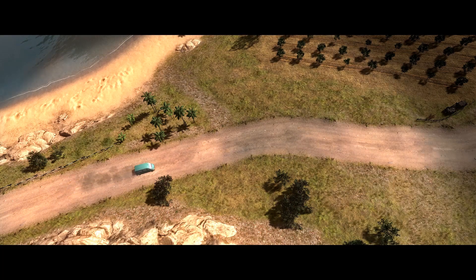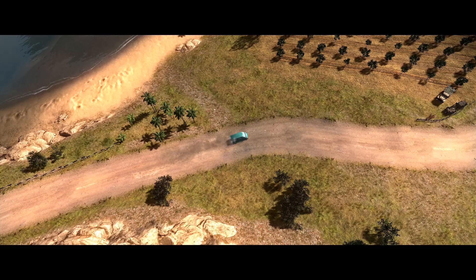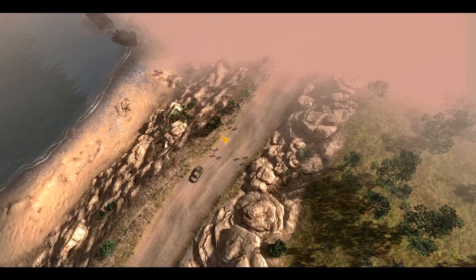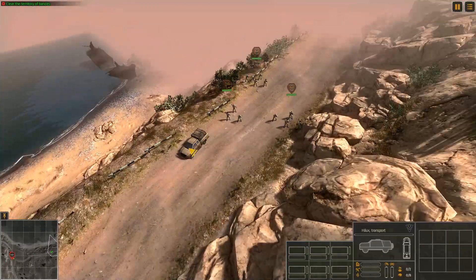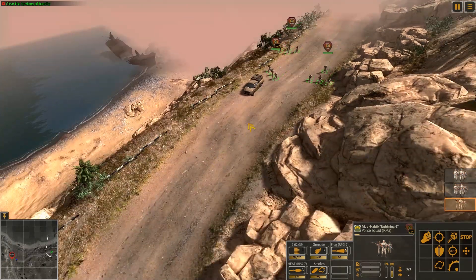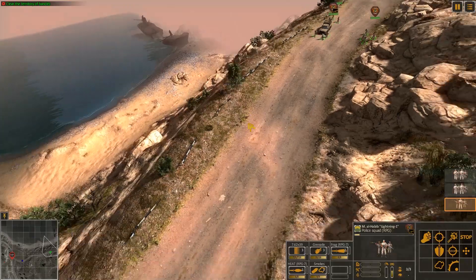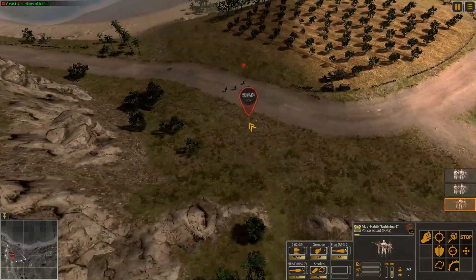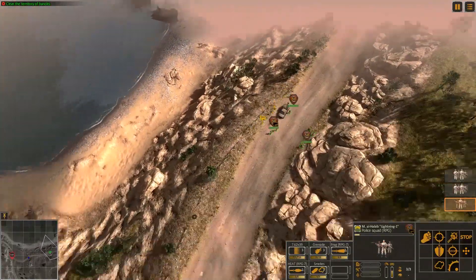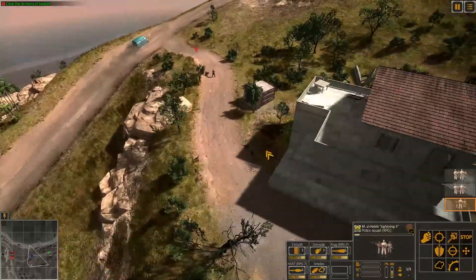Our goal is essentially to control the intersections so the police and government can restore order and push supplies through, so enemy forces don't get control. We actually have a vehicle with us — looks like a small transport. Let's proceed on foot if it doesn't have a gun. Really like the art style of this game so far. Looks like there's just one bandit position here, so we're going to go eliminate them. We'll head down the road and see what we can do.